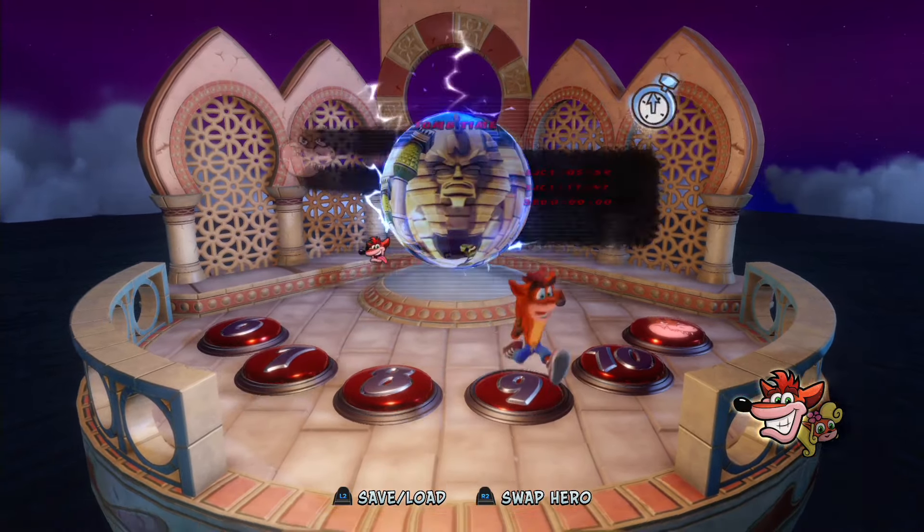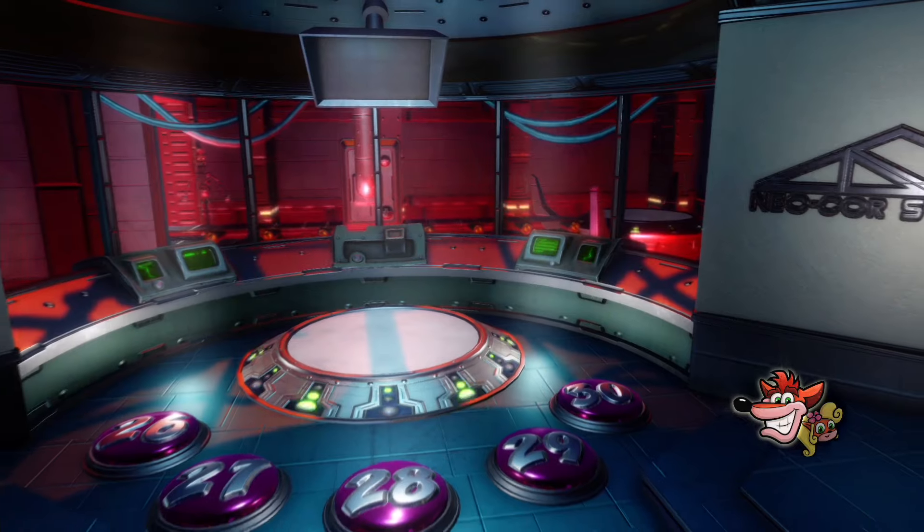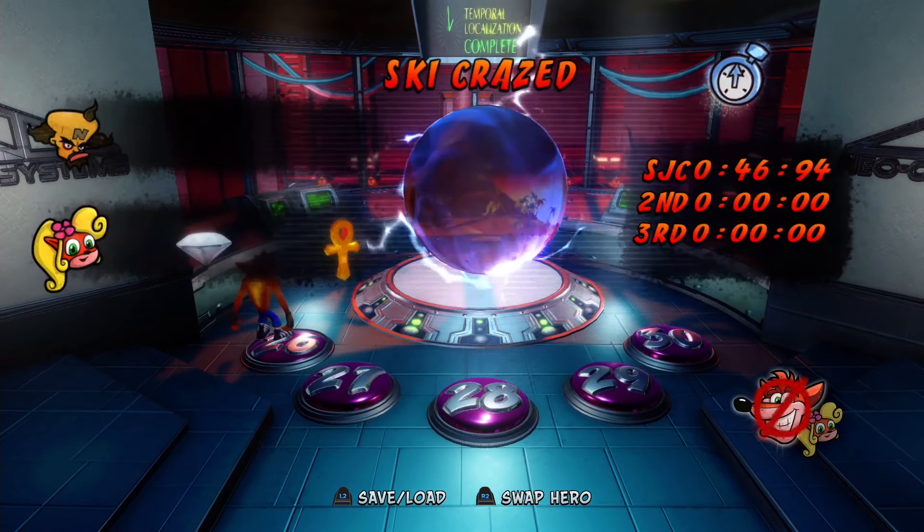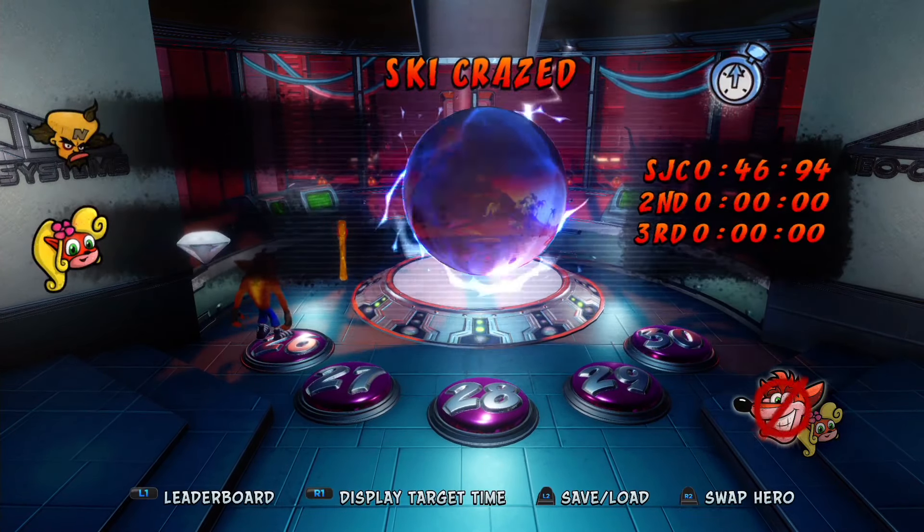Like Crash Bandicoot 2, Crash Bandicoot 3 also has a secret warp room. The difference here is that you are explicitly told how to enter each secret level. In order to access the secret warp room to begin with, you first must acquire five relics of any color — sapphire, gold, or platinum. The platform in the middle of the Time Twister will rise up out of the ground and you can ride it into the secret warp room. Unlike Crash Bandicoot 2, you can see all five levels that you can access. You need a certain amount of relics to access each level — you can see the entrances, but you can't actually enter them until you get the required amount.